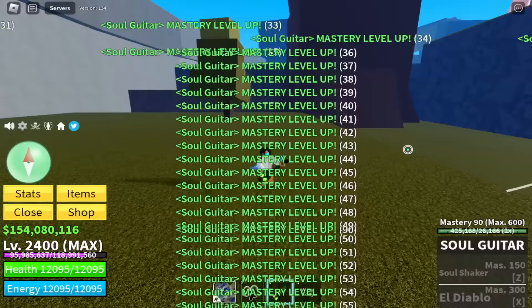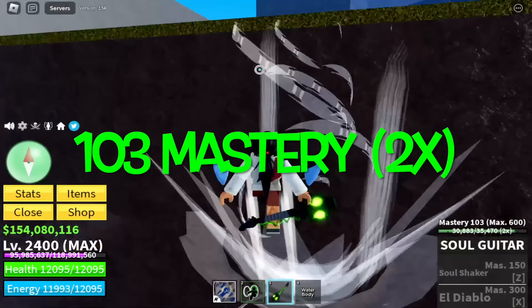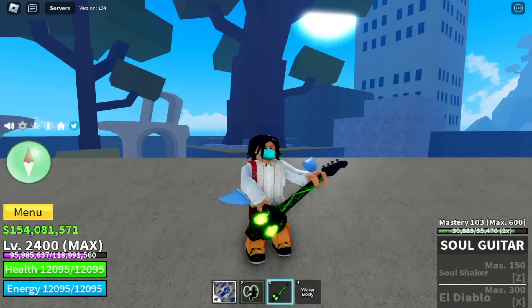But guys, I need you to consider some things. We've reached 103 mastery, but we have two times mastery active. Next strategy — and this is one of my favorites — it's Loma. The Loma Hop.